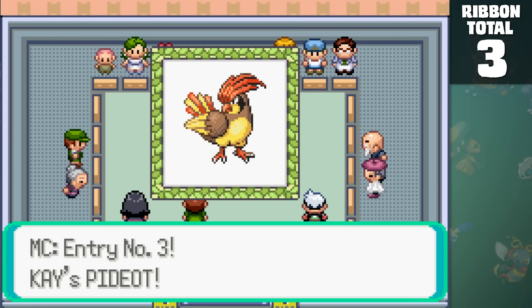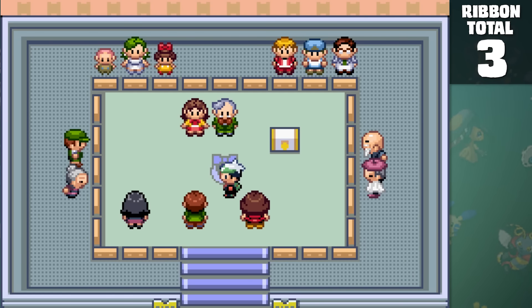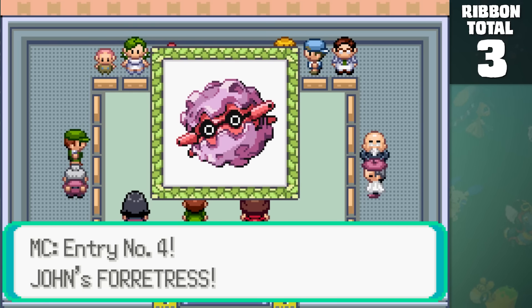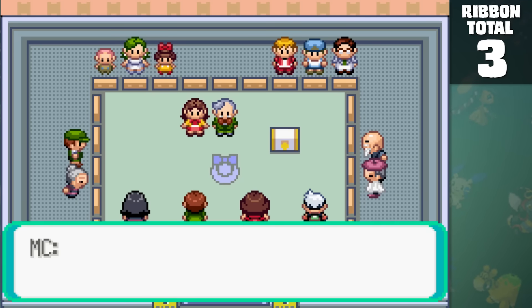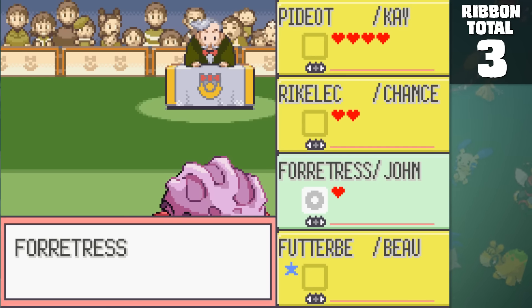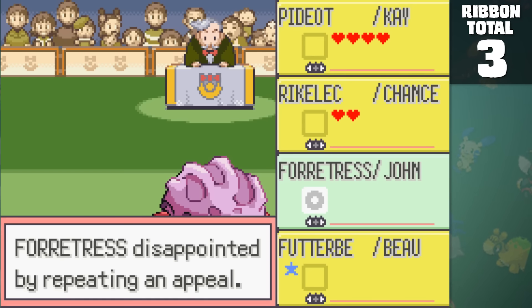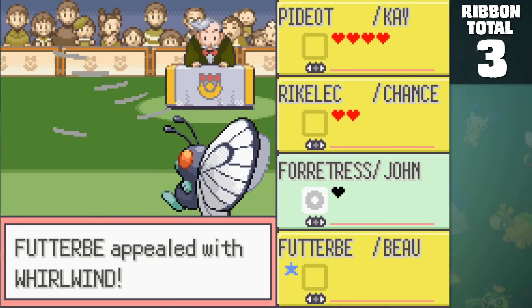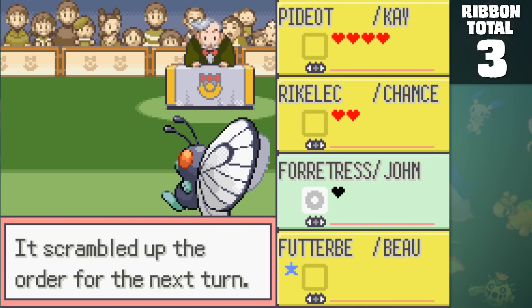Forretress's contest moveset is pretty mediocre, but believe it or not, most of the pre-Master Rank contests are actually not that hard to take care of. Except one. The beauty contests are without a doubt one of the most annoying challenges I've had to take on in a Pokemon game. This Pokemon has access to roughly 30 moves, and there are only two moves that Forretress can know that are under the beauty category: Light Screen and Explosion. Light Screen only grants you a few points, and Explosion doesn't let you use another move in future rounds.